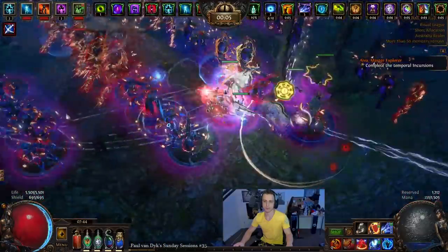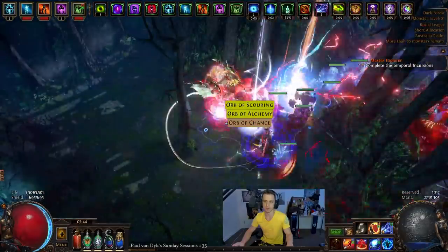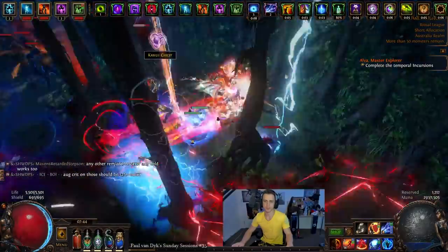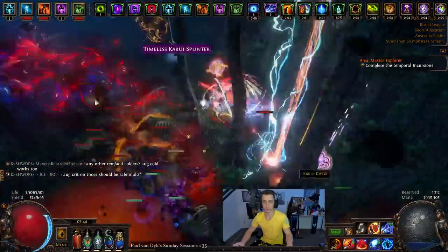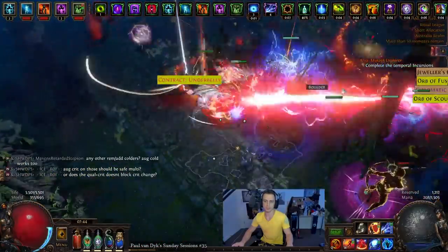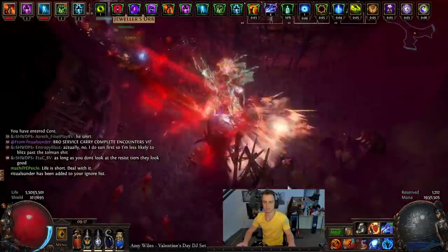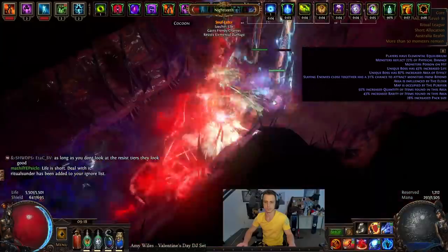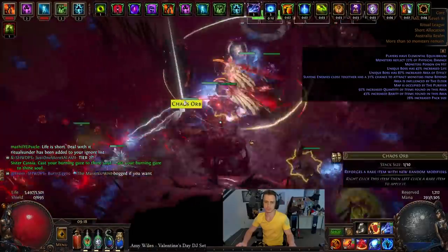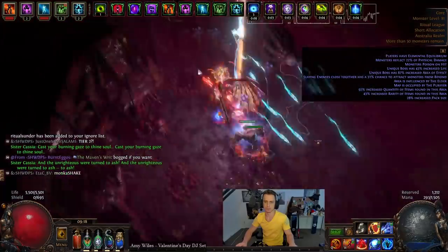We got to level 94 pretty comfortably, could push 95, started doing endgame, and died to just a few of the endgame encounters — specifically the Uber Uber content, because DPS was not quite high enough to properly destroy everything before you got destroyed. I think I ended up clearing it, but it was pretty sketchy with several deaths. Wave 19 and 20 of Simulacrum also get pretty sketchy. If you can't instantly blow everything up — and we mostly could — we had a pretty bad layout and bad mods, and ended up dying quite a few times.